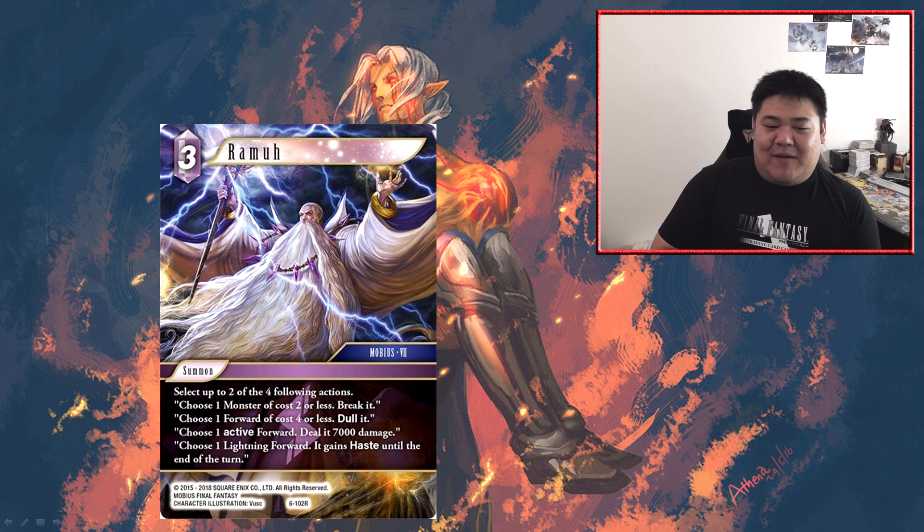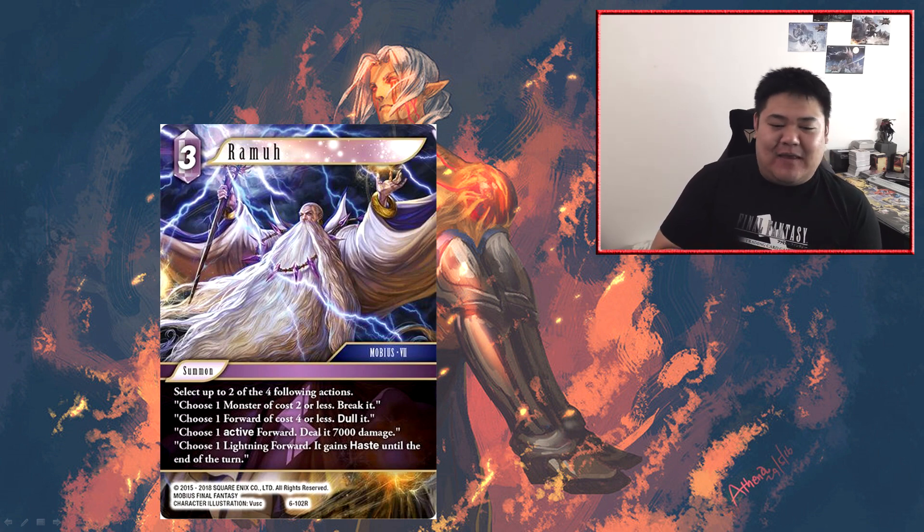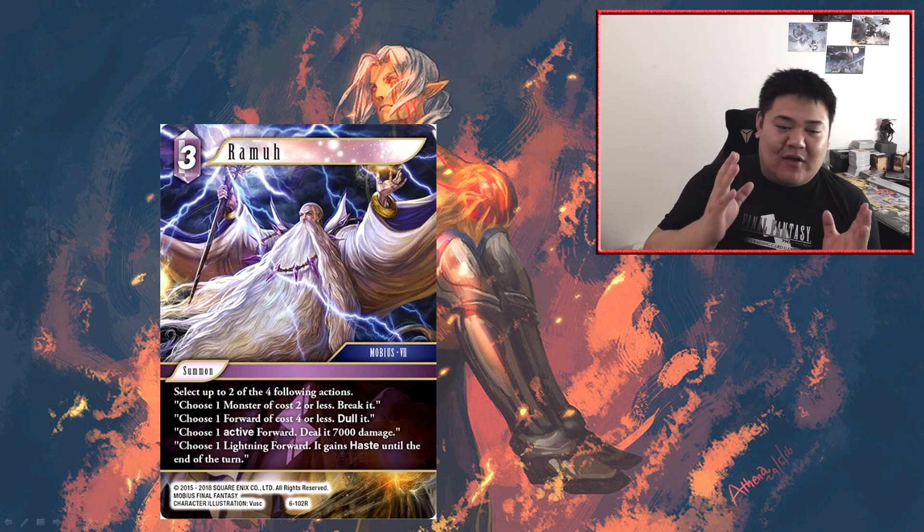Next we have Ramu — a free cost summon. Select two of the four following actions: choose one monster of cost two or less, break it; choose one forward of cost four or less, dull it; choose one active forward, deal 7k damage; or choose one lightning forward, it gains haste until end of turn. This is a summon I like a lot. Admittedly it doesn't have EX burst so you won't get free value from it, but in terms of a hard cast it is actually very good value. At free CP you can choose one active forward and deal 7k damage plus get another ability — that's pretty good value. The fact that it hits a monster of two or less is just a really good tool, especially in the current metagame with a lot of annoying one or two cost monsters — generally monsters that have annoying abilities or payment abilities. Using Ramu to clear them is fantastic.